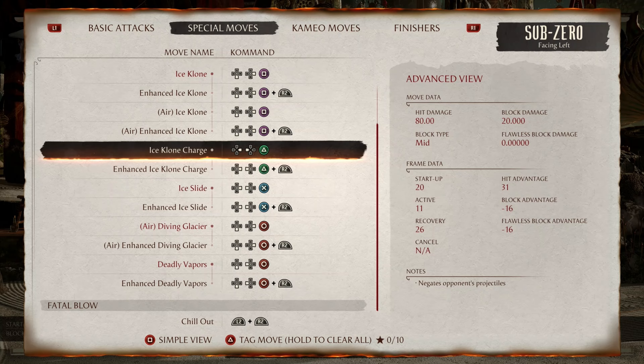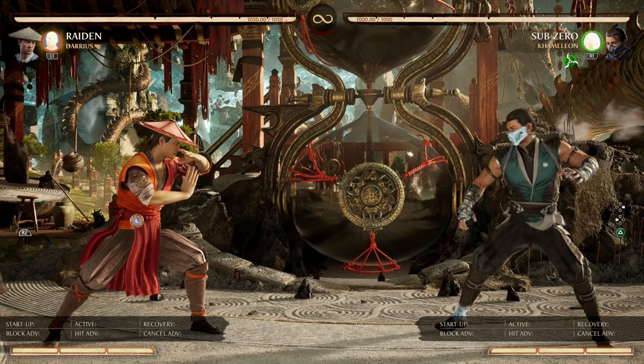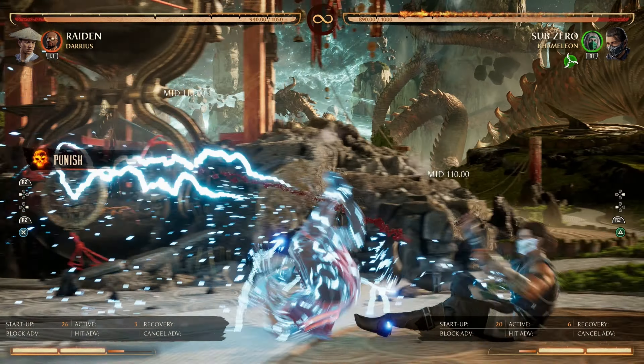Next, we have Ice Clone Charge at negative 16 frames. The move is punishable up close and can be armored through at mid distances — safe otherwise. The same rules apply to the Enhanced version.